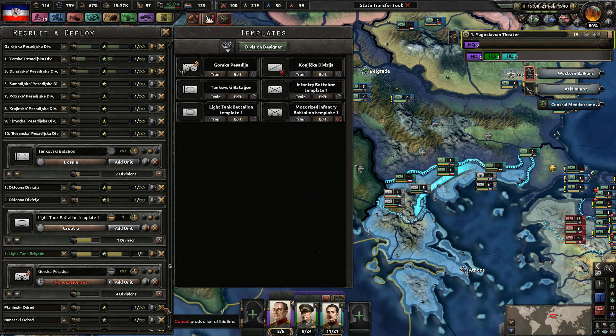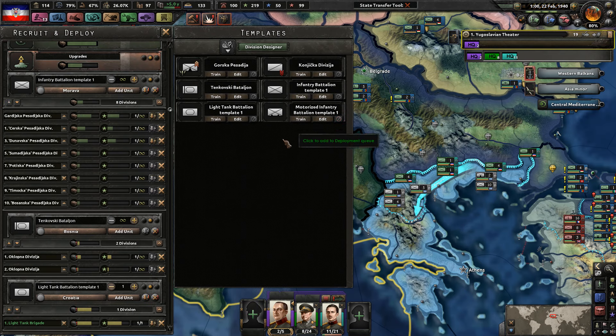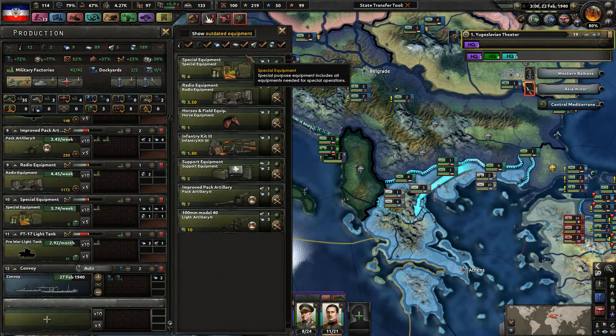We can't actually train more troops. So let's get rid of like three of these guys. How much manpower? You need 10,000 manpower? Delete all these mountaineering divisions just so I can train up a handful of you. We're not making anti-artillery or anti-air machine guns. That is fair.